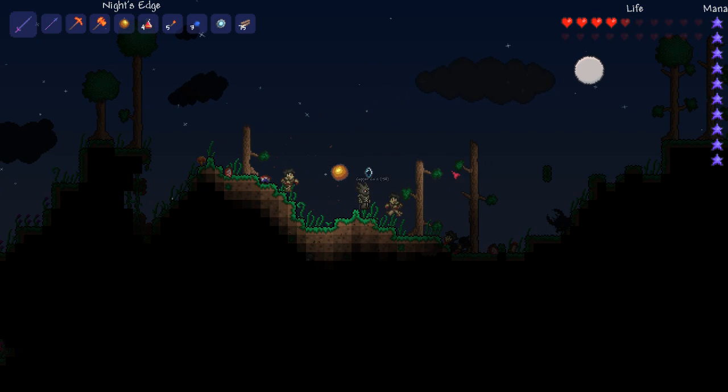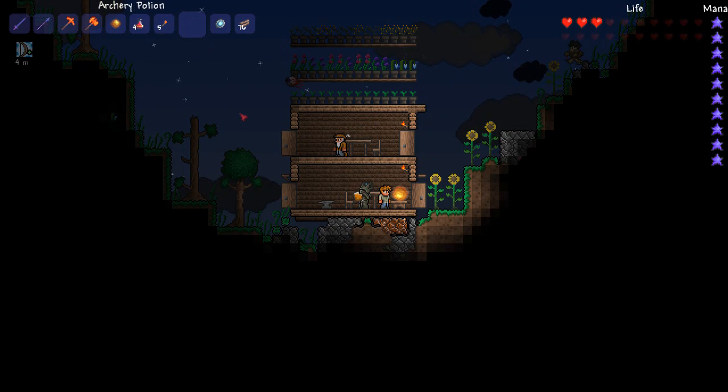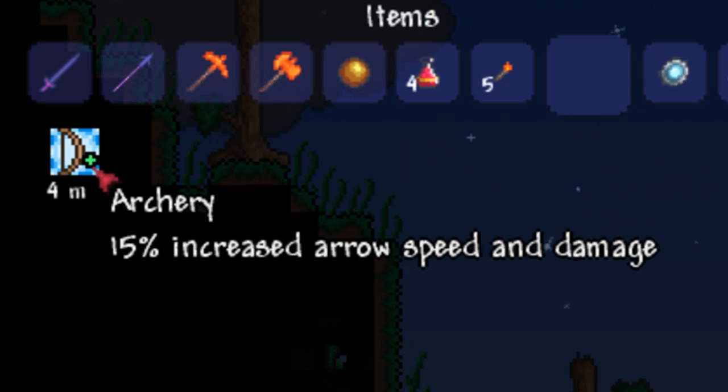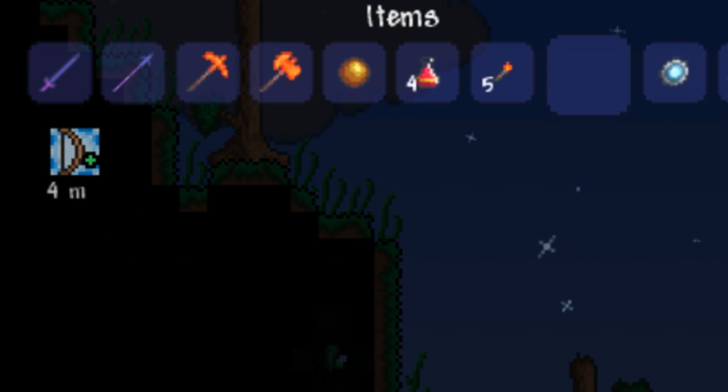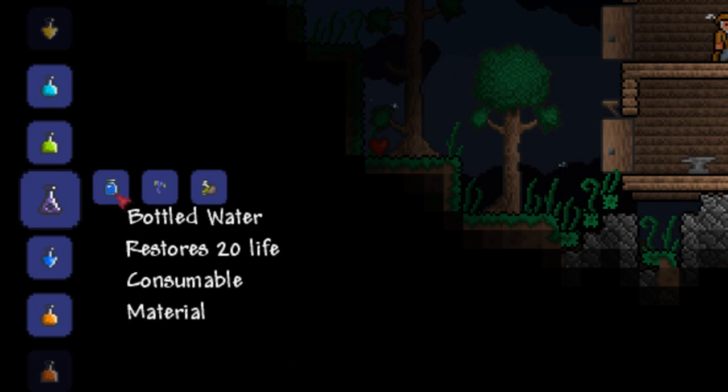To start off we are going to build the archery potion. The archery potion is made from a daybloom and a lens. The daybloom can be harvested from a forest and the lens from the demon eyes. This increases your archery damage by 15%.